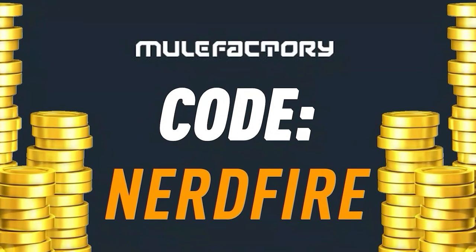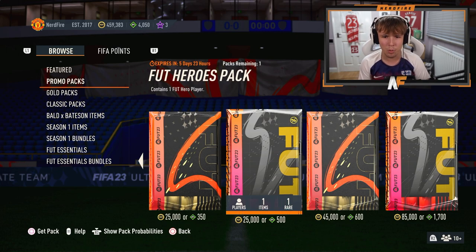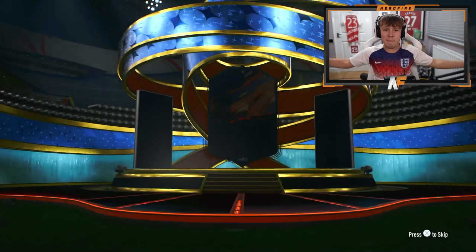Link is in the description down below. It looks like we've got a Foot Heroes pack that is apparently tradable and it guarantees you a Foot Hero for 500 FIFA points or 25,000 coins. I'm cracking this open just because I'm scared that it might disappear.